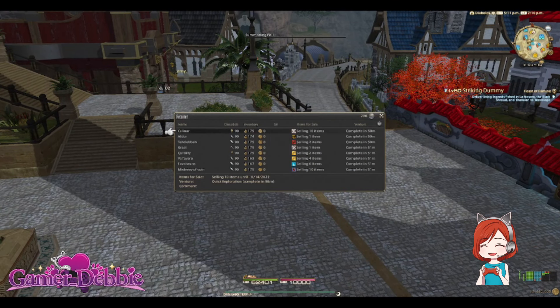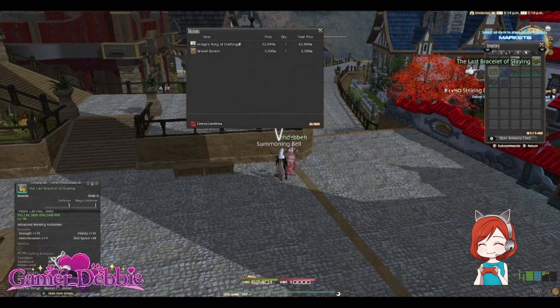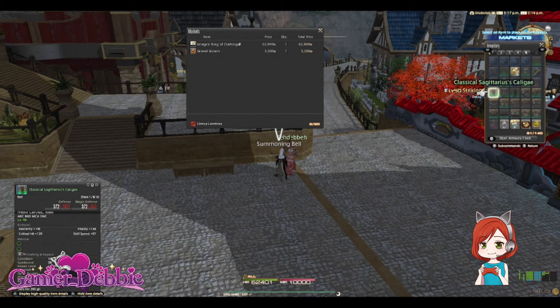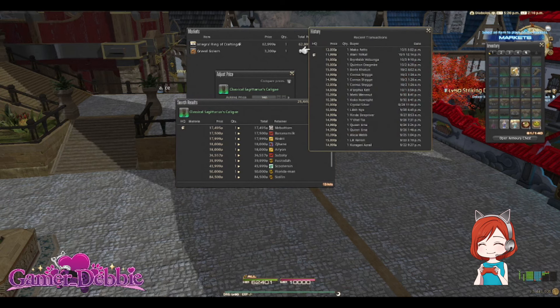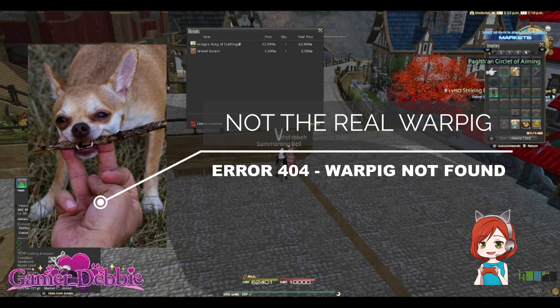Hi gamers! So I've witnessed some terrible things in Final Fantasy XIV in the over 4,000 hours I've been playing — things that I can't even repeat here. Eorzea is a cruel place, and our beloved Warrior of Light is just one more tragedy away from a complete psychotic break. But perhaps the most terrible, unspeakable thing I've seen is my own War Pig dumping half his inventory on the ground to make room.